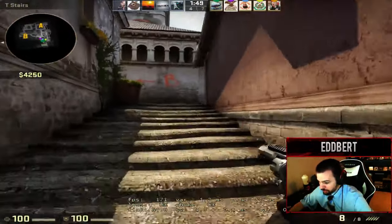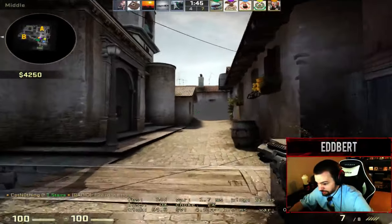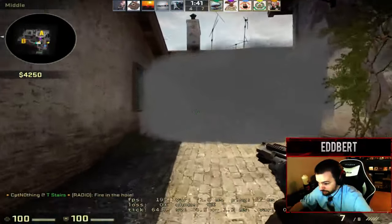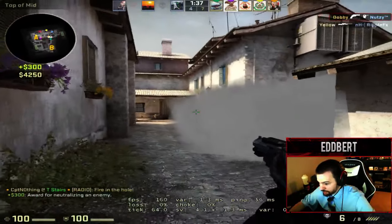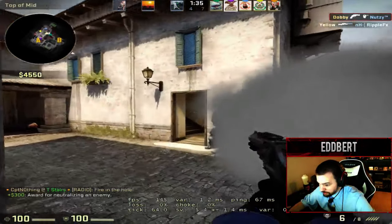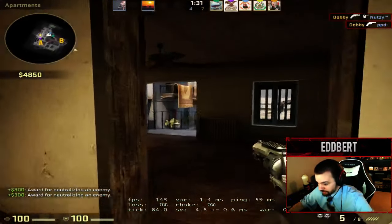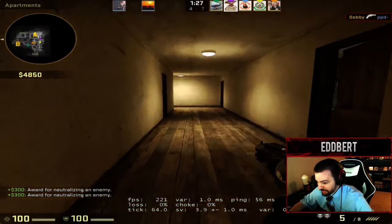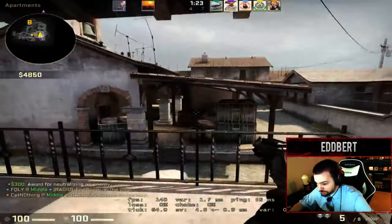Alright, so here's the R8 bug. Hold right-click, then hit left-click to cock it while holding right-click the whole time. And then you just left-click to keep shooting. The whole time you're holding right-click, you could just keep doing left-click to cock it and then left-click to shoot. You get perfectly accurate shots. It's what everyone appears to be doing in matchmaking right now.